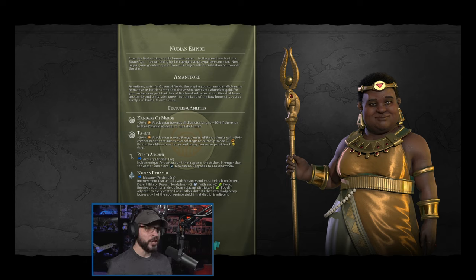Then we have the Nubian Pyramid, which comes in the ancient era. It can be built on desert hills, desert floodplains, or straight desert tiles. So we want to put as many of our cities next to a desert tile as possible so we can build that Nubian Pyramid next to our city center. That's going to be the goal. It provides plus two faith and plus two food, with an extra food if it's next to the city center — so potentially three food and two faith from the get-go. And you get bonuses from the districts you surround it with: adjacent to an Industrial Zone gives plus one production, adjacent to a Campus gives plus one science, things like that.